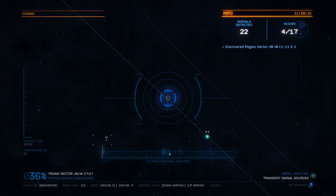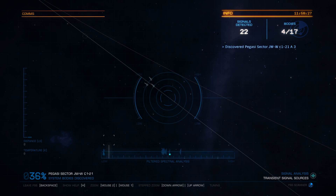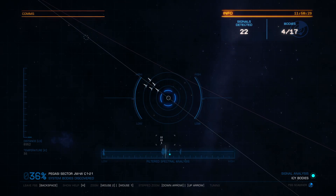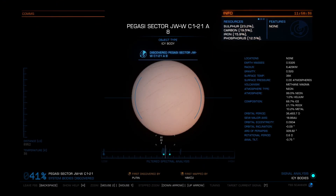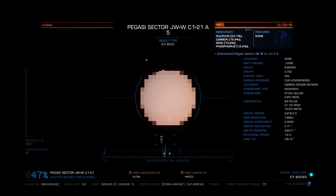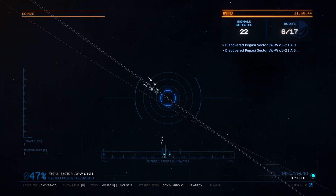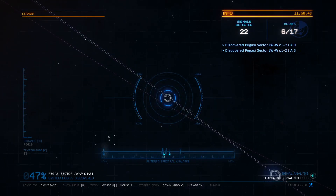When the circle in the middle goes white, that means you can zoom into it. So if I find this body here — see how that circle goes from dashes to a full circle — I'll click on that and it'll take me to it. Same thing for the next one: same frequency, same process. That's literally all it is.